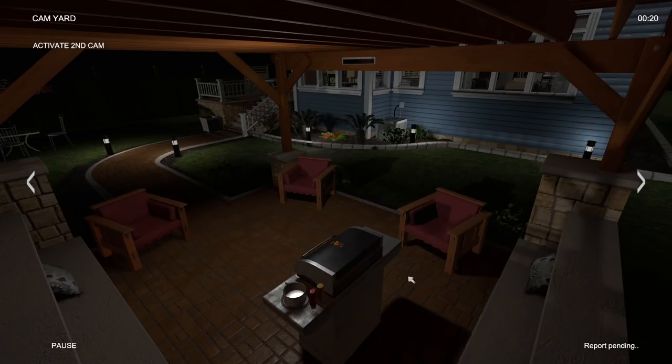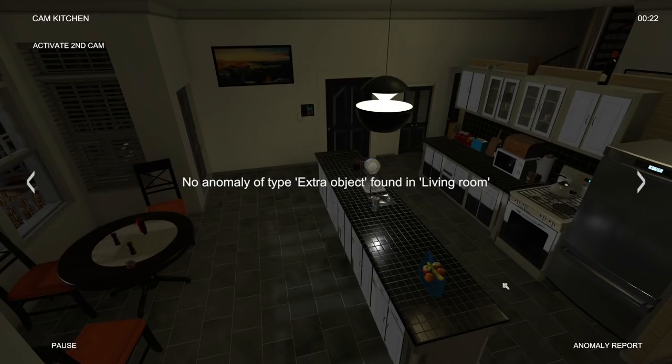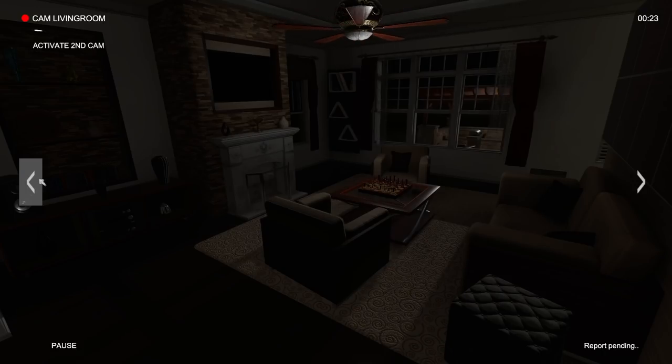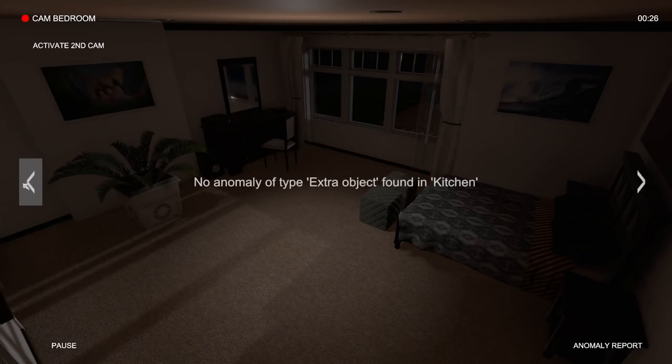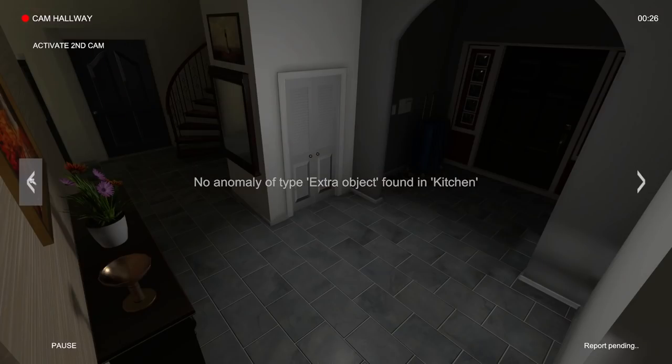Yeah, this is not gonna be easy, though. There's so much around. We got two pillows here. We've got the ketchup and mustard right there. We've got a deodorant up there. We gotta remember, like, the more obvious stuff — two soaps, one deodorant. Toilet looks pretty normal. A wine bottle up there. Let's do kitchen — I think kitchen is definitely gonna be one that we find something on. This room, if anything changes, it's gonna be very difficult for me to spot, to be honest.